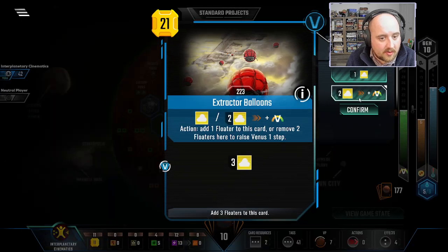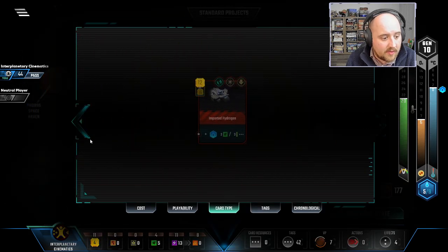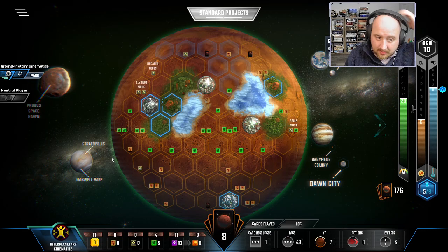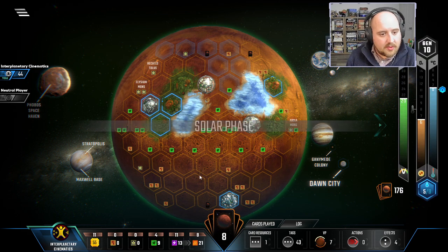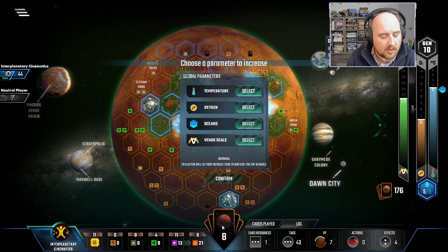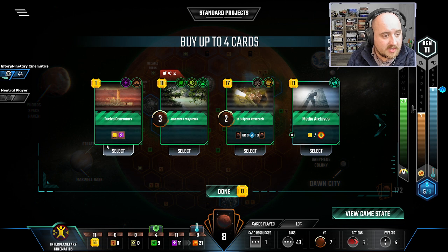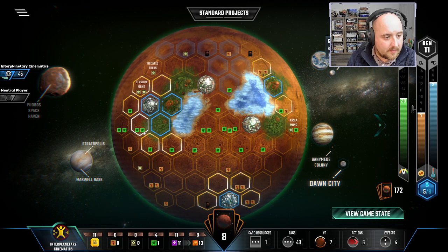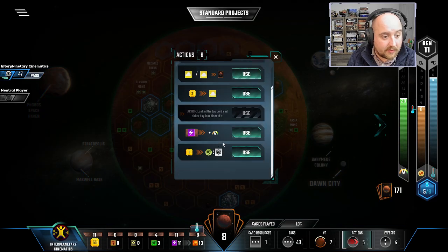I have to play my other Venus card because I have so much energy production to spare. I don't know that Searching for Life is good but let's buy it and try it. We killed Ganymede Colony — honestly I don't mind. More oxygen — sure. This is some cool stuff but I'm gonna live and let die here. At least one heat bump, at least one greenery. Don't need more Venus — I don't think I do, at least.